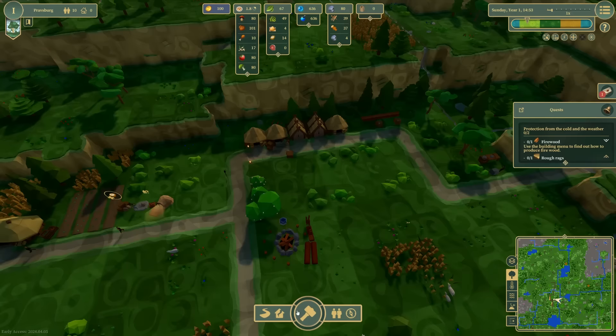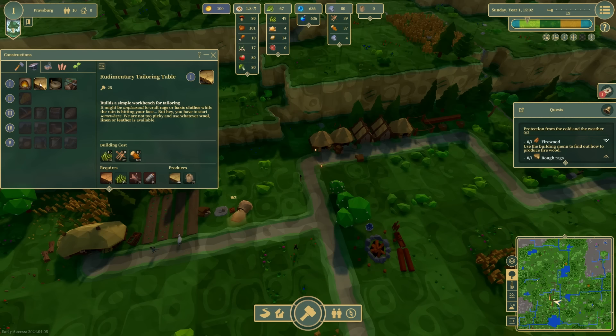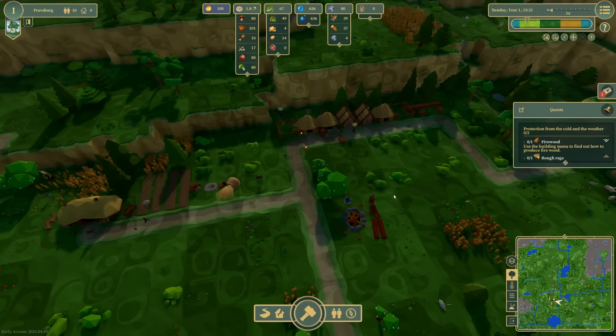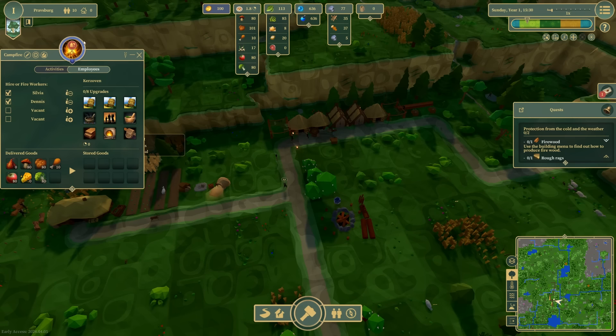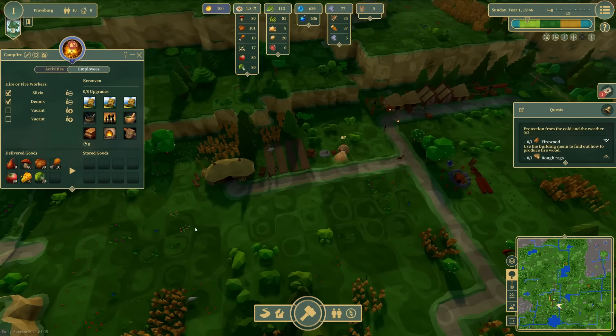I need to make sure I get myself some firewood as well as some clothing. I'm going to place a sawing place really close to where we're getting the logs, and I'll also get a tailoring table. It's important to really think about where your people are going to be working because you're going to be very strapped for workers, especially at the beginning of the game. But knowing you can assign them to multiple buildings depending on your priorities ends up being pretty nice.